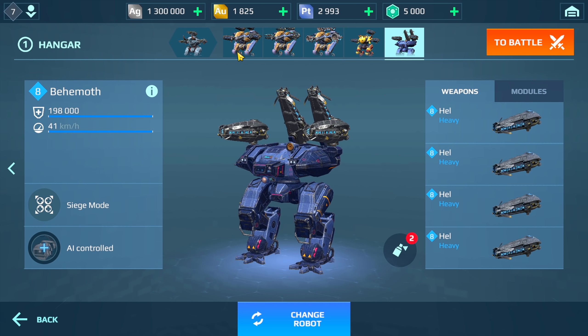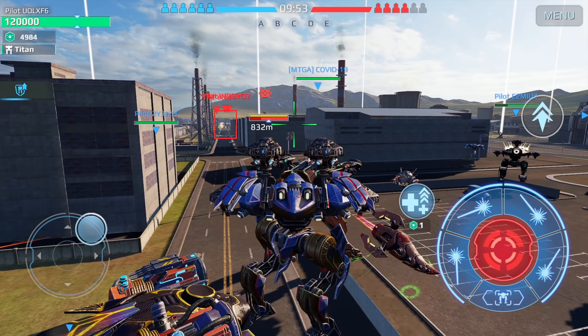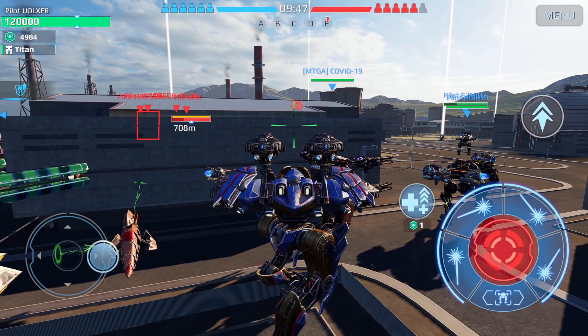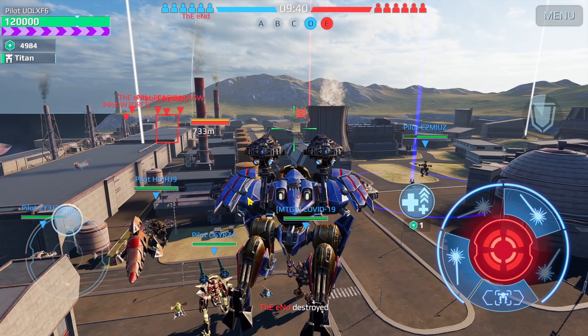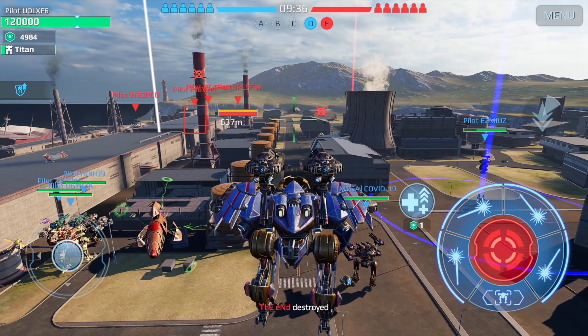We've just dropped into the Power Plant map and I've started with the Favna first. This is what it looks like when you go into flight — I think the animation is kind of messed up because I'm pretty sure I saw the wings animate out when I last tested this.